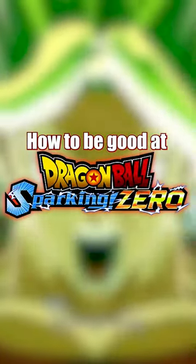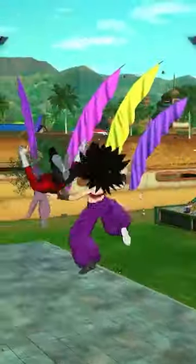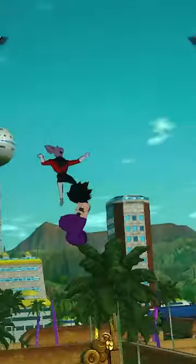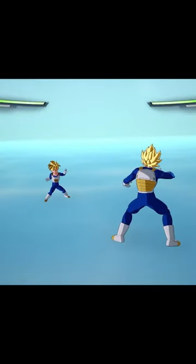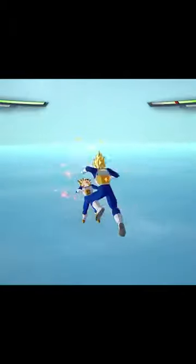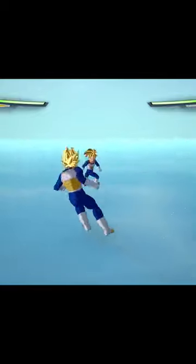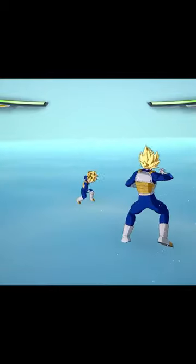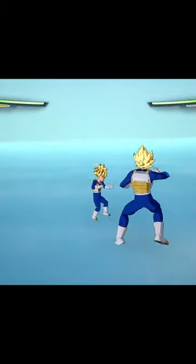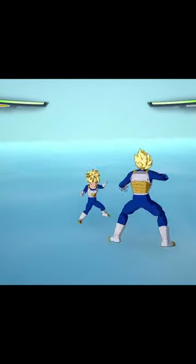To be good at Sparking Zero, the first step is to understand the combat system. The base moveset consists of a five-hit combo called rush attacks. The five-hit combo ends in a staggering hit that would typically stagger bigger enemies such as great apes. Each one of these rush attacks can be held down to perform a charge attack, and these charge attacks have different properties. A slightly charged rush attack will stagger the opponent and reset them to neutral, allowing you to continue your combo.